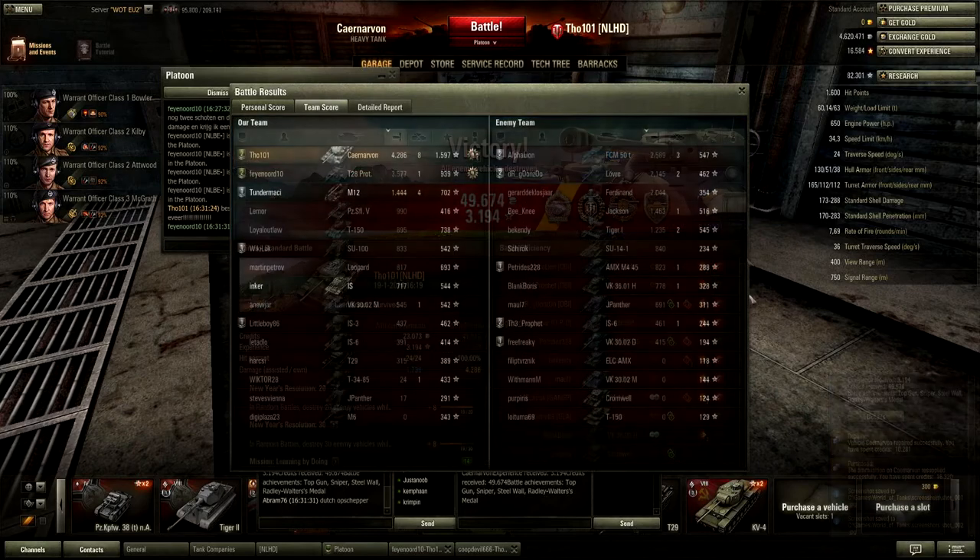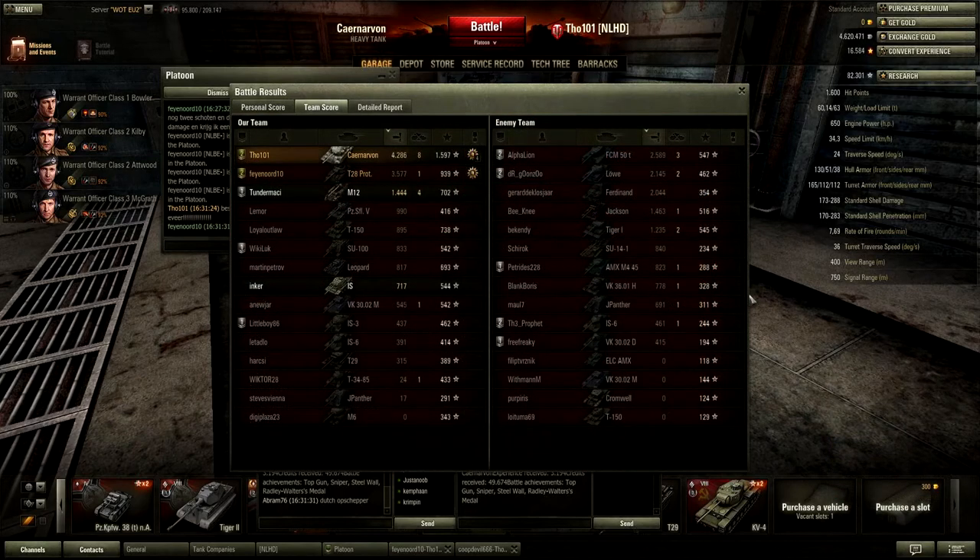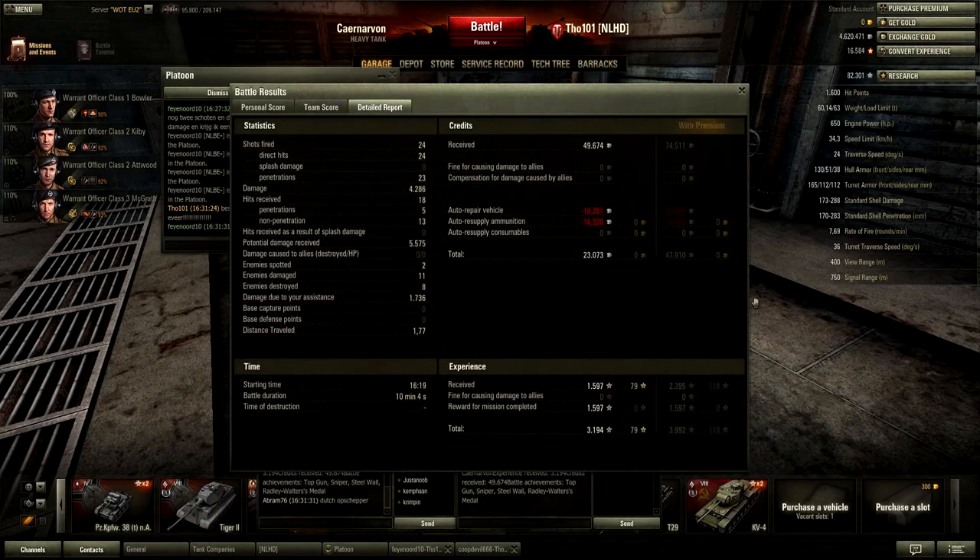We have done over four thousand damage points, giving us 5,100 base experience — which is huge for the Carnarvon. And here you can see we've made 23,000 credits profit out of that game. I fired 24 shots with 24 of those shots hitting and 23 penetrating, giving us a total potential damage of 4,286. And I got hit 18 times.